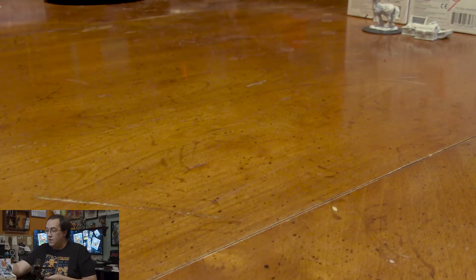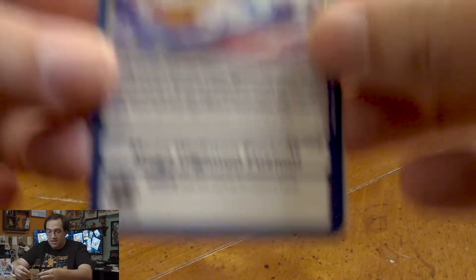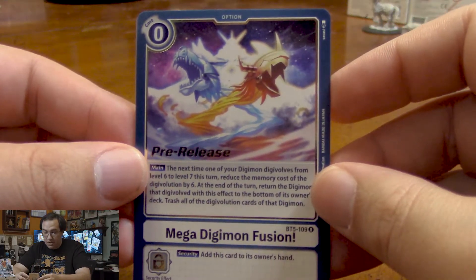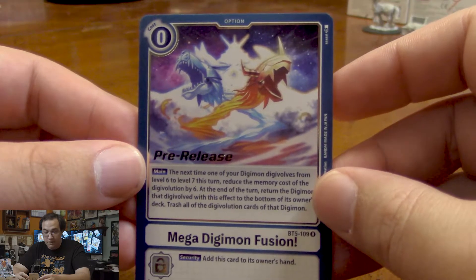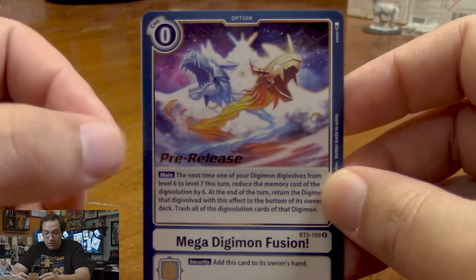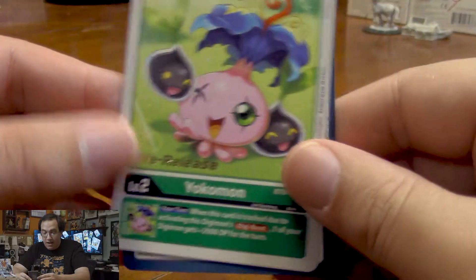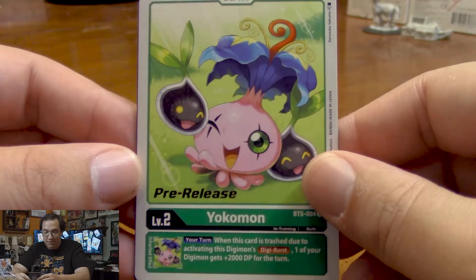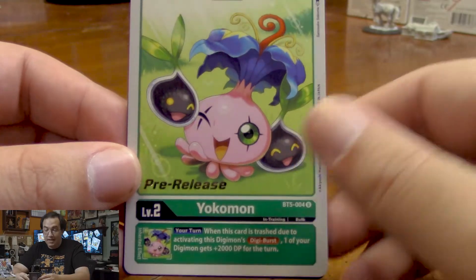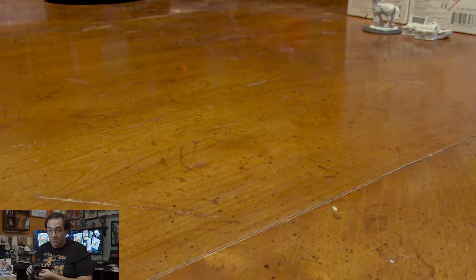To start things off, we have Mega Digimon Fusion. This is the card that just makes it really easy to summon level 7 Digimon, like Omnimon. And it has the cool little pre-release written on the side. Our other card is a Yokomon with pre-release written on it. This is really cool if you're using a Digiburst deck, because if it's trashed as a Digiburst effect, your Digimon will gain extra power.